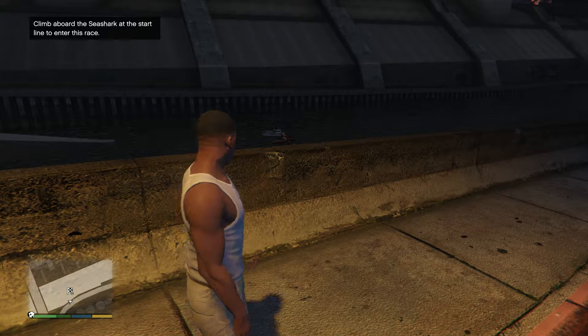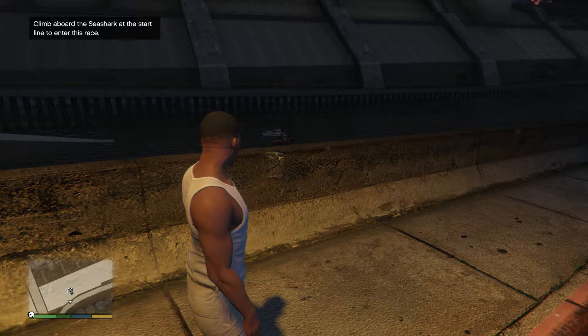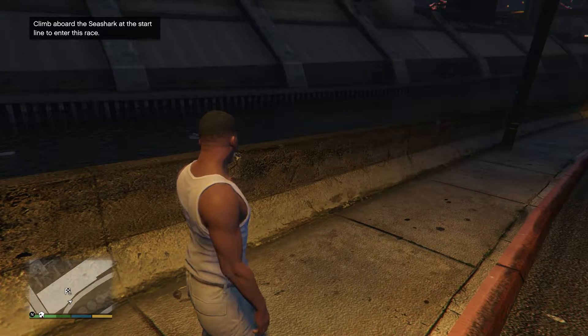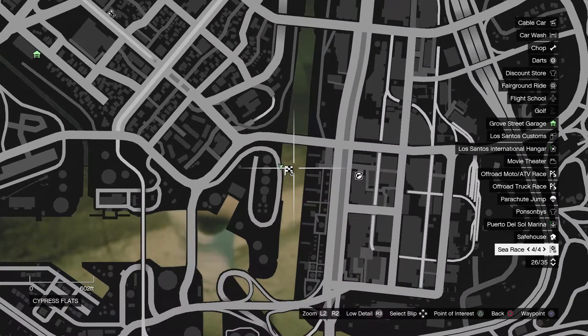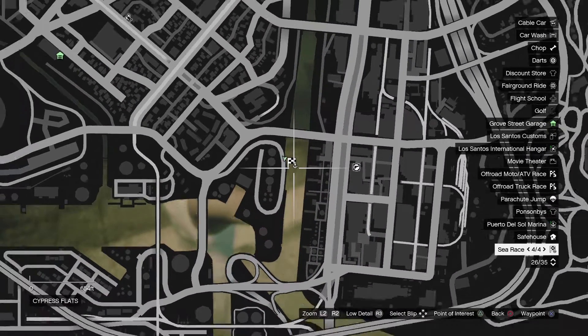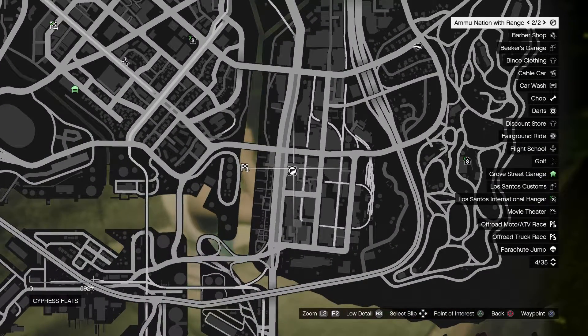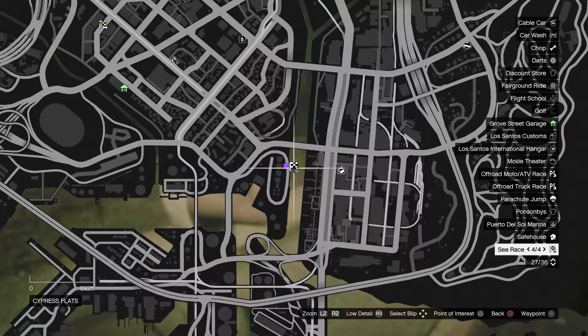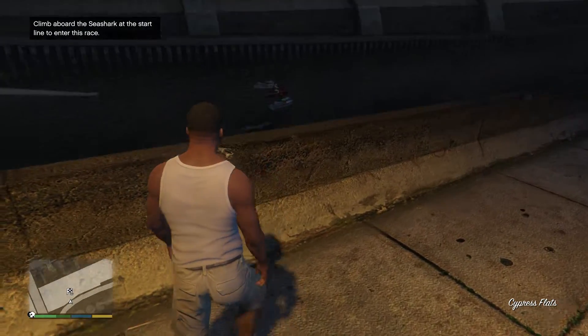Hey everyone and welcome back to Grand Theft Auto 5. In this video we're going to be doing a sea race, and this one is Los Santos. The sea races are the checkered flags on the map with the tiny anchor icon. The one we're doing is here near the port, right near this ammunition — it's down in the water.